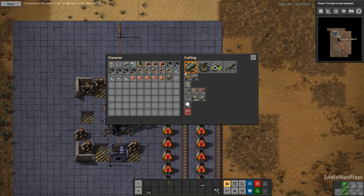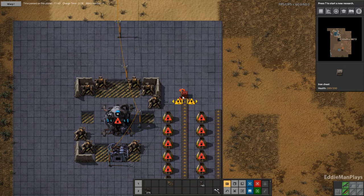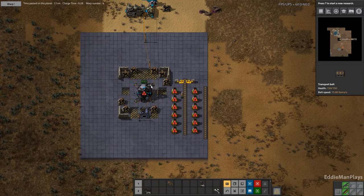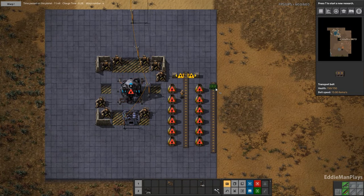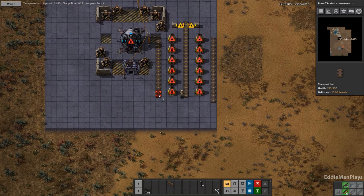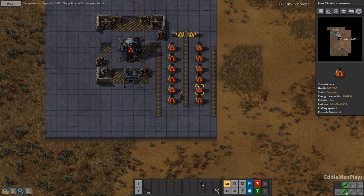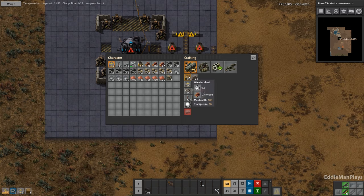For pretty much anything, we can hook up any resource to this. Let's get some chests going on here, depending on what resource we're going to be smelting. It's going to be a little spacious here.